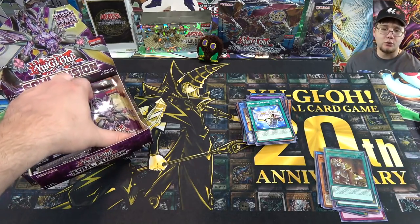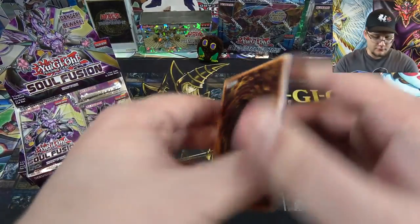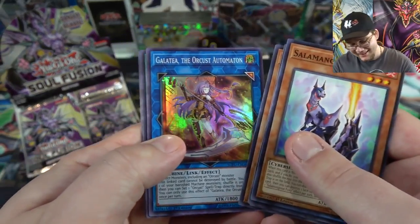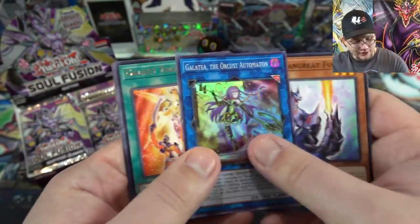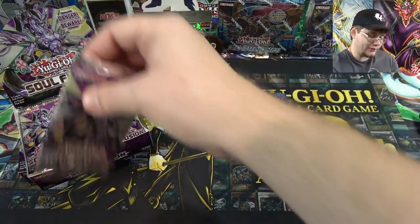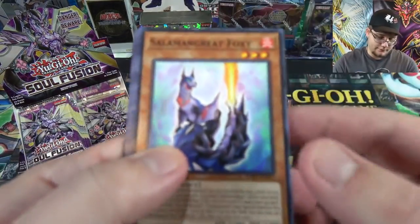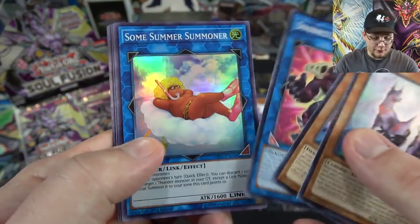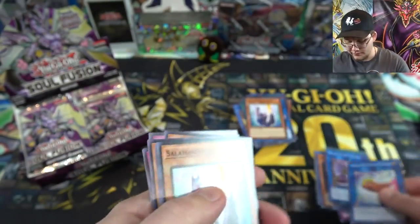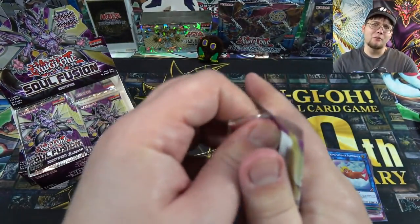That and the Hand Trap, basically, are the ones you want to get playsets of. Unfortunately, they're both Ultra Rares, so they're going to be a little tougher to hunt down. At least they look cool as Holos. Noble Knights really did get some good support — finally. Then also we have Galatea, the Orcust Automaton. Took Noble Knights a little while, but now they're starting to really... Konami actually cares about them now. And everybody loves their Link Monster. There's the Thunder Dragon egg, basically.